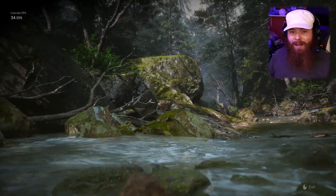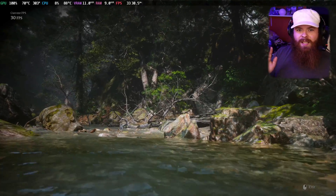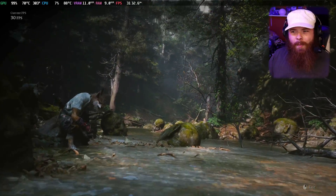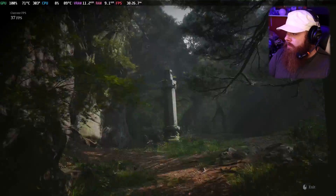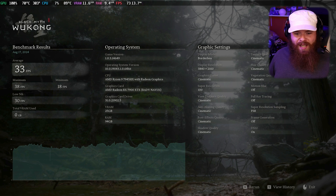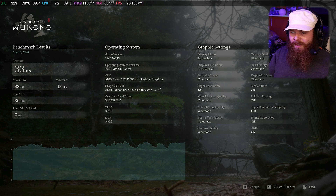I can see that we're getting a very cinematic experience right now at about 32 FPS, with the limiting factor definitely being the GPU, pegged at 100% utilization. The benchmark gave us an average of 33 FPS, a maximum of 38, and a minimum of 18. It also gives you the lowest 5th percentile, which is pretty handy. It shows all kinds of information — though I don't know why it says total VRAM use zero, probably bugging out. It does show the 7945HX as well as the 7900 XTX, game version, and operating system version. Great stuff on this screen, and a reminder of what our settings were for that run.